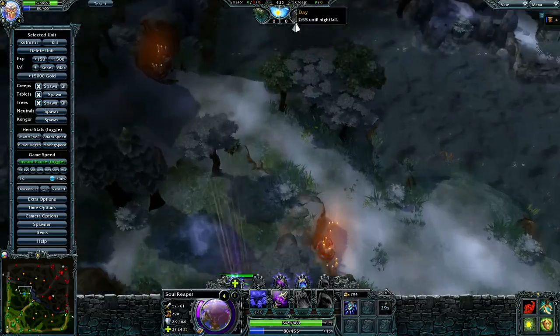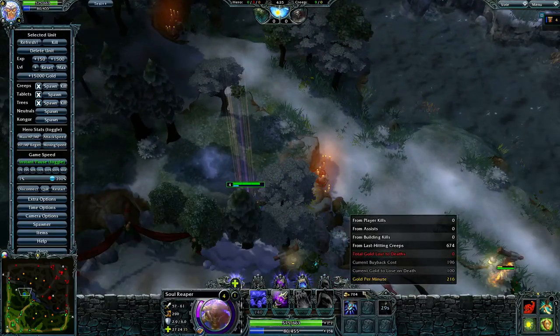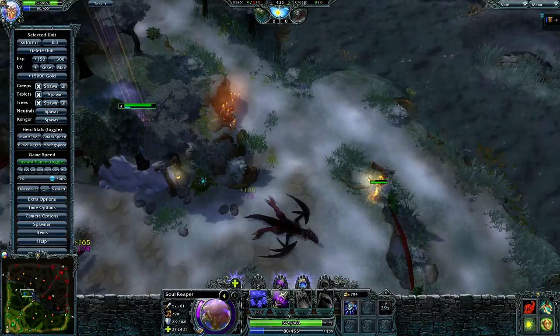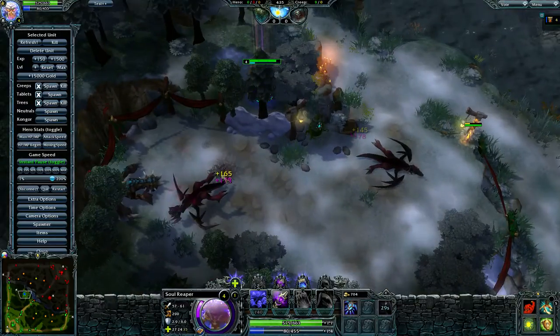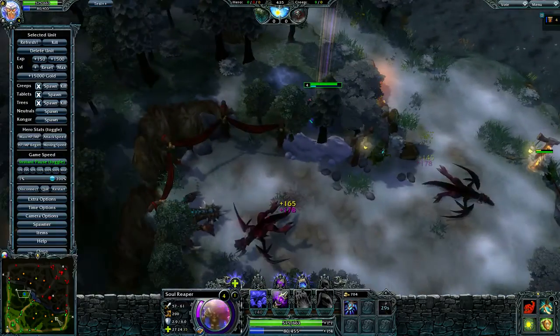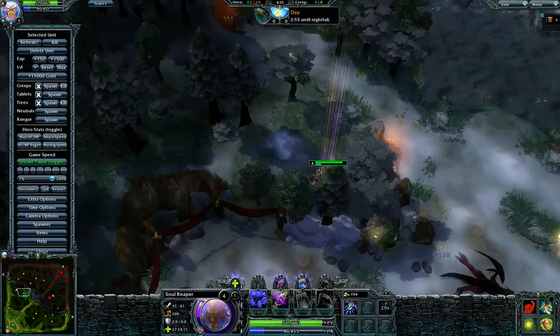I hit level 4 at the 4 minute 35 mark. My GPM at this point is 216 gold — as a jungler, it's not really fast. But a good thing about farming ancient at level 1 is that your jungle is actually pretty free. So theoretically, you can run another jungler on the legion side while you jungle at the ancient, giving you three solo lanes and one jungler. It could work.